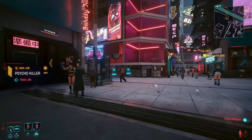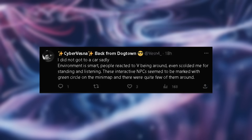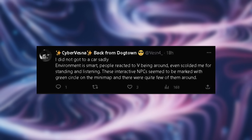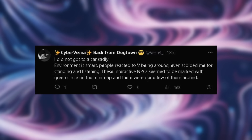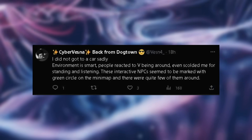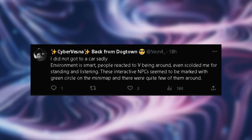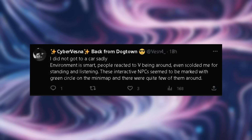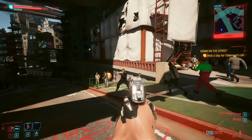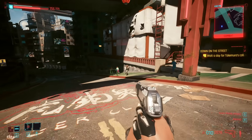A big complaint about Cyberpunk's open world was NPC reactivity and how alive it feels. CyberVesna mentioned that the environment is smart and that people react to V beyond just one canned response. Interactive NPCs seem to be confined to select ones with green circles around them on the minimap, but Vesna also mentions there are quite a few of them, and some will even become a bit more aggressive and tell you to get lost if you're caught staring or standing too close.